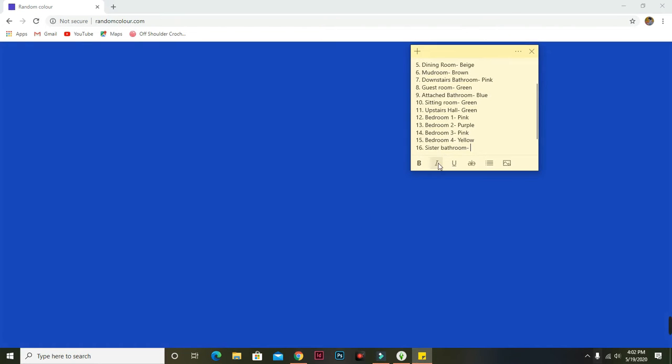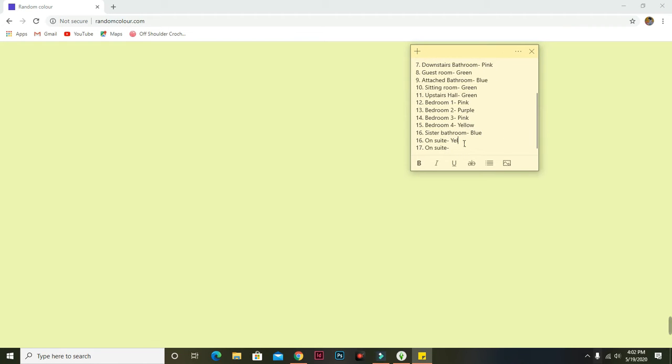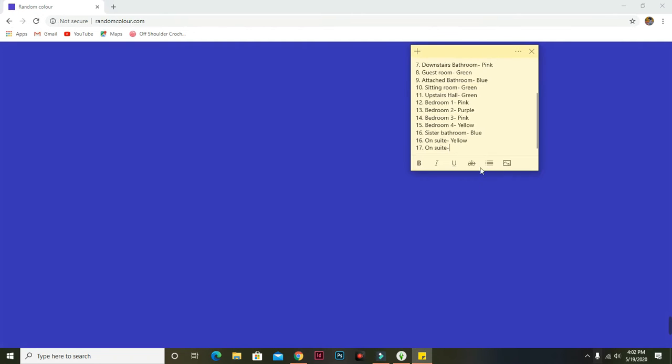We're going to say bedroom four is yellow, just to add something to the build. Maybe I'll change one of the bedrooms since having two pink bedrooms is okay but I want them to look different — maybe light pink and dark pink. The sister bathroom is going to be blue, and one en-suite is yellow. It would be perfect to do a yellow bathroom with the yellow bedroom. The last en-suite is purple.